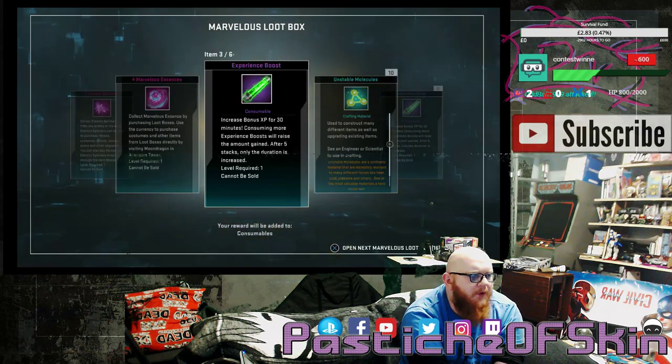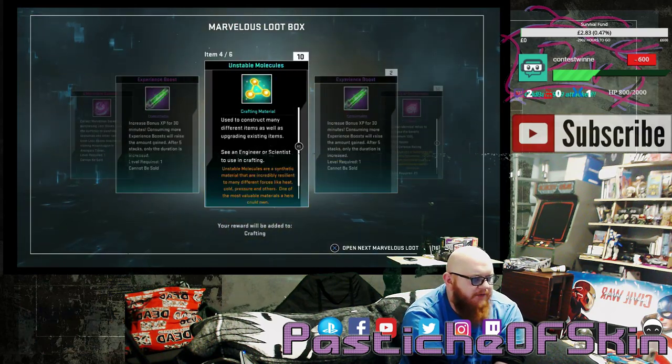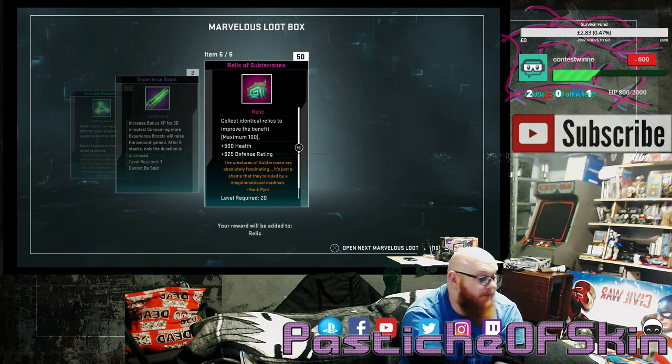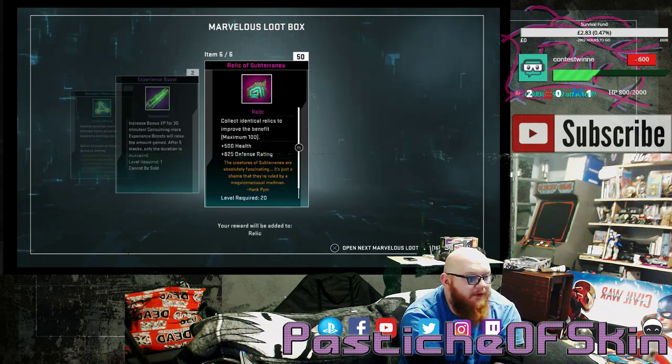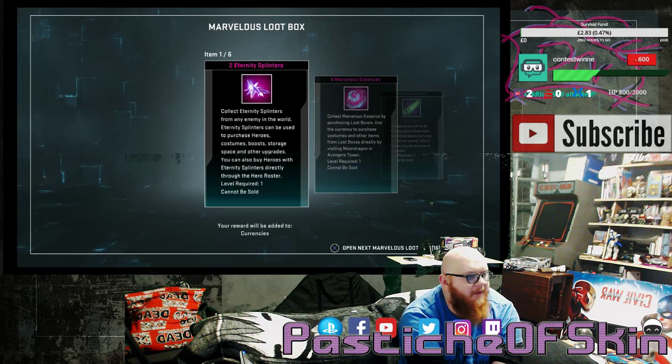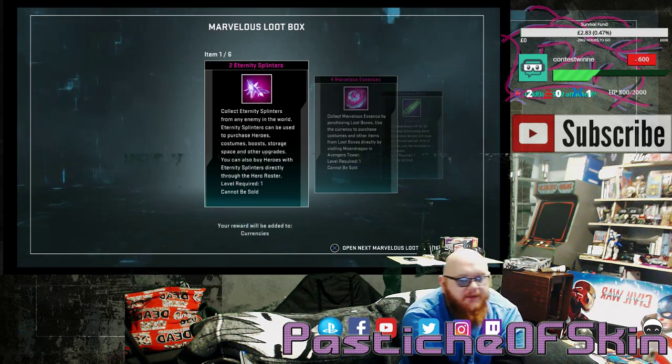Box 9: 2 Eternity Splinters, 4 Marvelous Essence, an experience boost, 10 Unstable Molecules, 2 more experience boosts, and a Relic of Subterranea. So 50 Relics of Subterranea — I've got enough for another 100. Experience boosts by 3 — I've got so many now, which is awesome because it means I can power level so many of the characters. I need to get everybody up to 60.